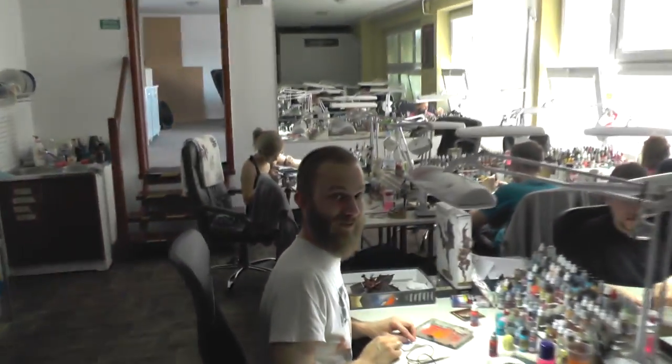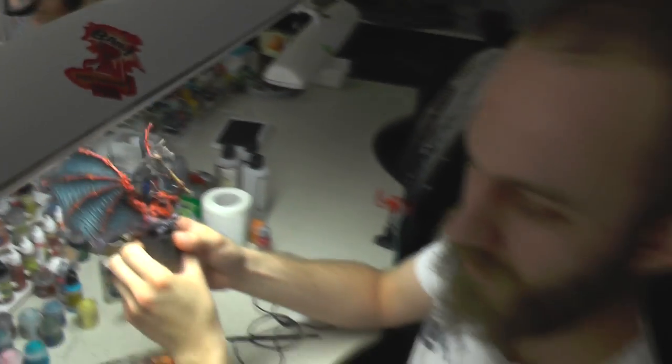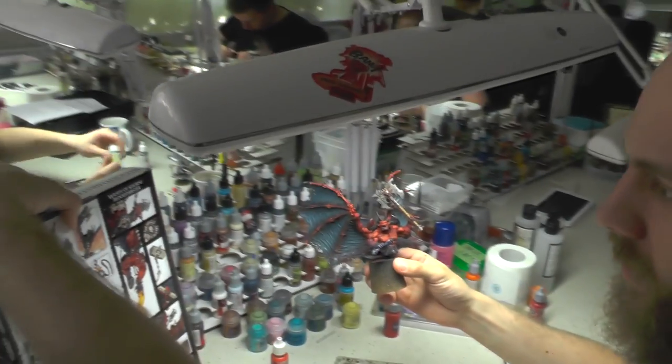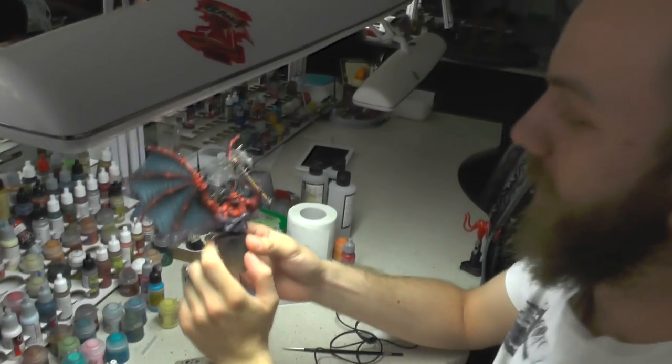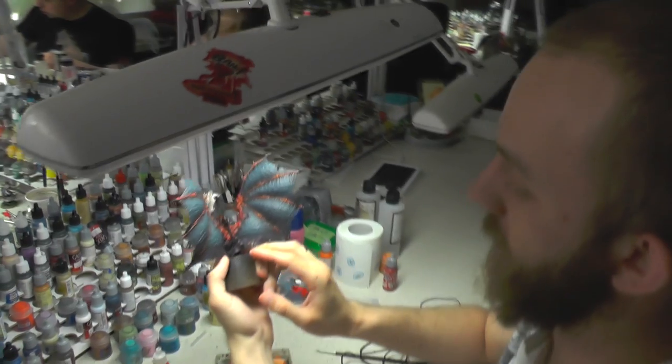The company guys over here. Let's check out the other painting section. So what do we have here? We have some awesome Bloodthirster of Khorne — I believe it's a Wrath of Khorne Bloodthirster, because of the axes. It's pretty awesome already. It's level 5 and it's gonna be on some awesome diorama.